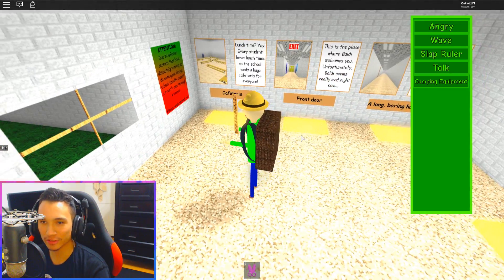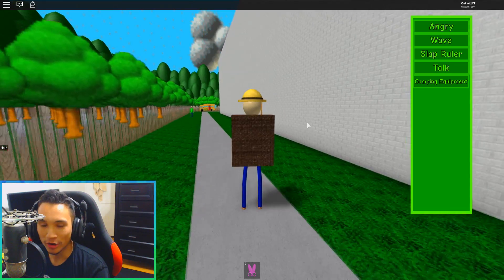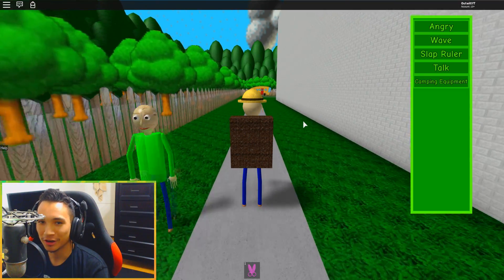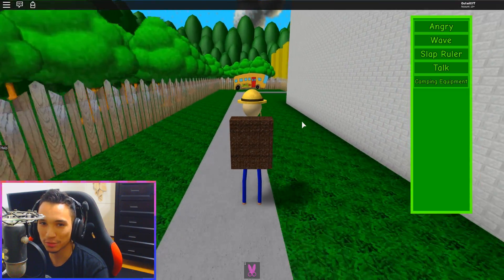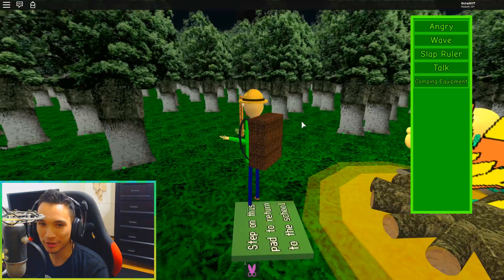So let's see if we can actually go to some of the places in the Baldi original game. We got the cafeteria, the front door, and a long boring hallway. Oh, I see the school bus from Baldi's Basics field trip. Alright, let's head to the bus. So we can actually sprint. Okay, this is awesome. Let's go to the bus. Let's see if we can go camping.